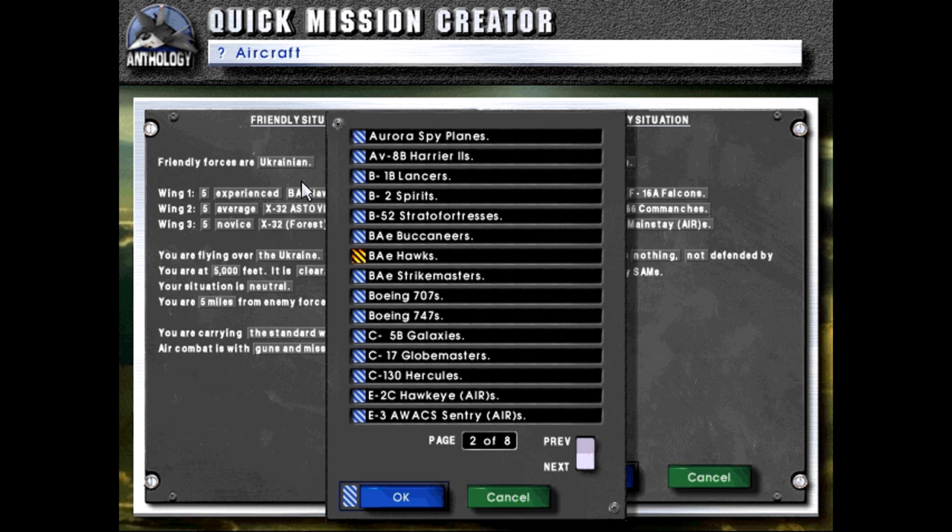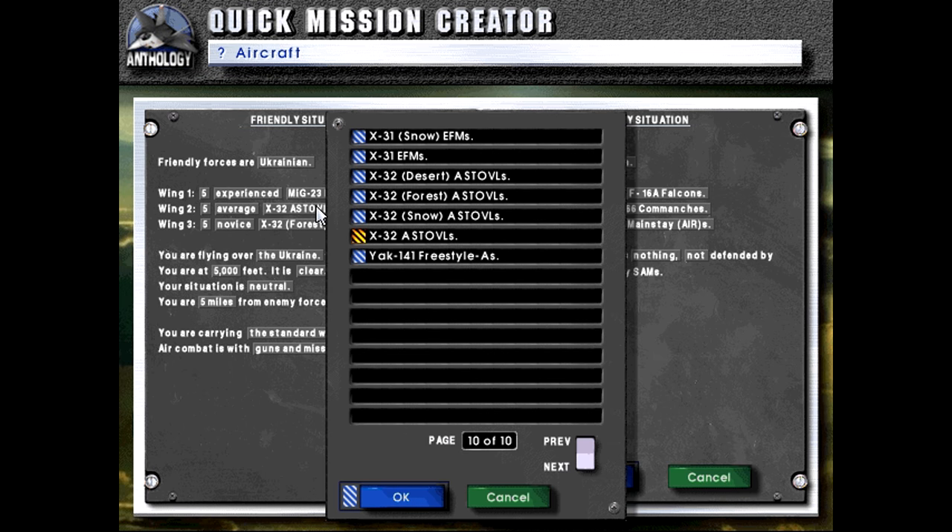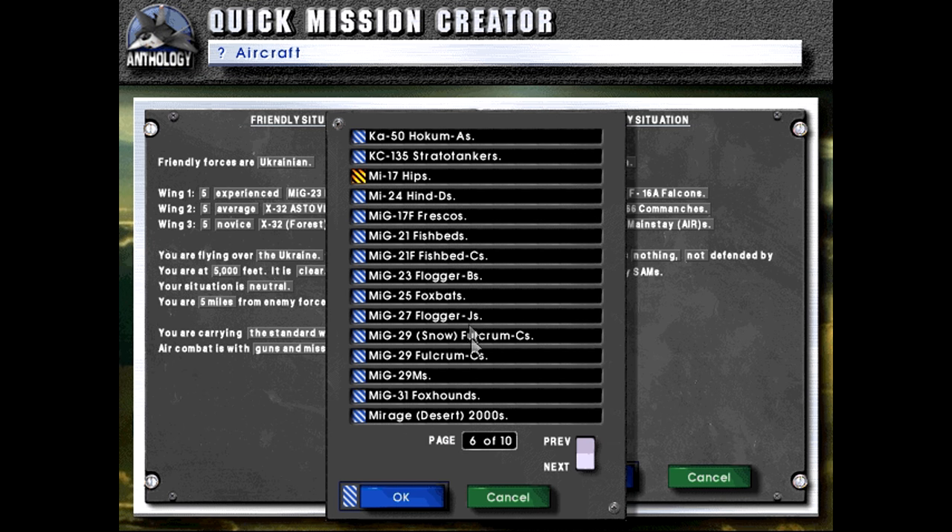We'll start with the MiG-23, Flogger B. The MiG-23 was a fighter made by the Soviets in the 60s and 70s era, featuring those swept wings because they wanted it to operate from forward airfields that needed low approach speeds.